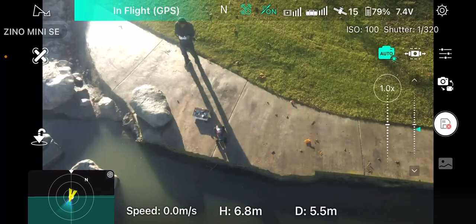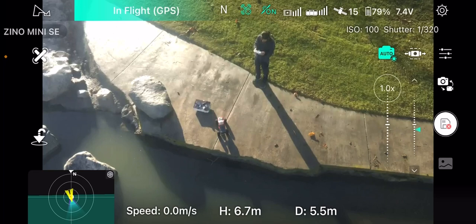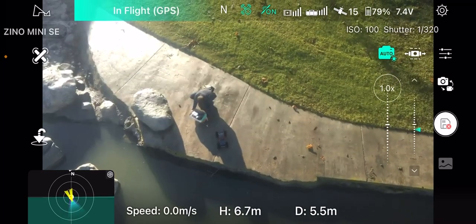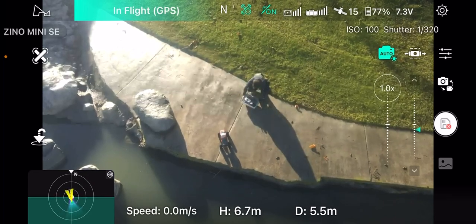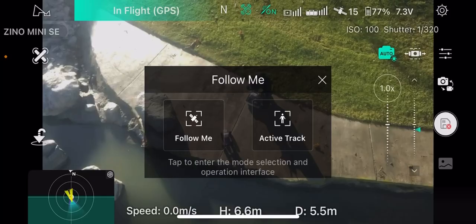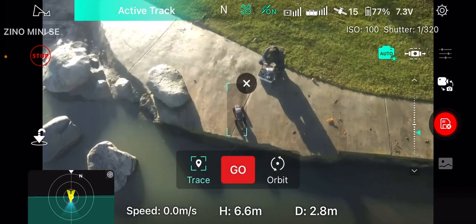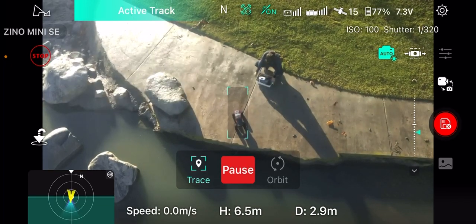Make sure that it gets a nice lock on the object. There's another shadow over here — this shadow will probably impact everything. So let's switch around and get it into following mode — active track. Let's run trace. There it is, tracing the truck — it's got it! Now we should be able to move around.